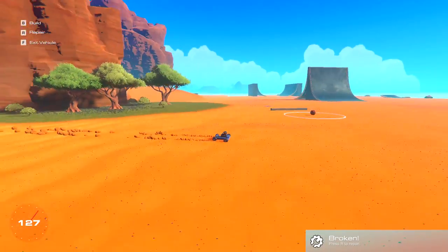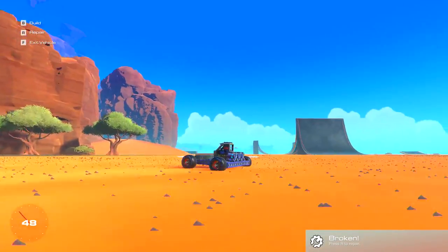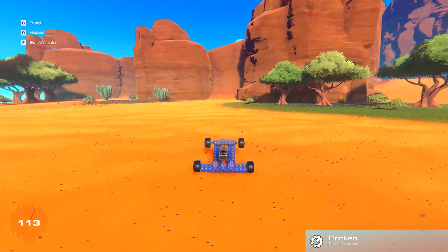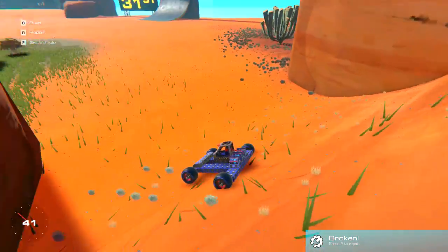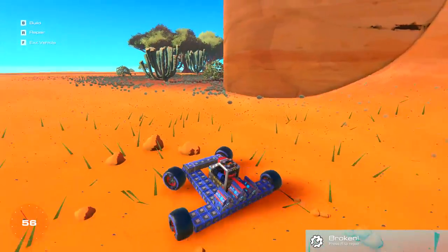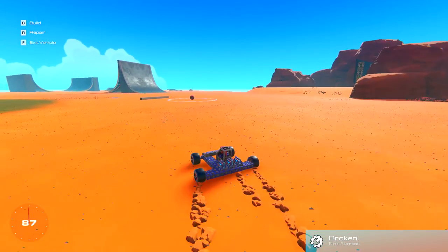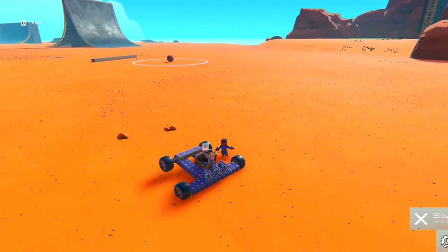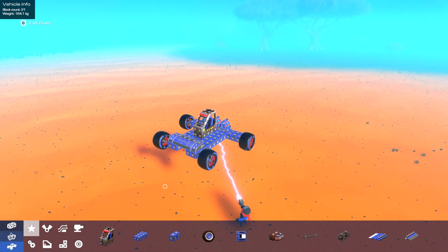It actually works a lot better going backwards. Let's line it up. Oh god, it's so hard to control - not into the wall! We almost had it there. Let's take it straight ahead back into the flat areas, brake it, and get back to building. I think we need more weight at the front. I'm wondering what would happen if we had more wheels as well - it might be quite hard to control, but that's what I'm thinking.